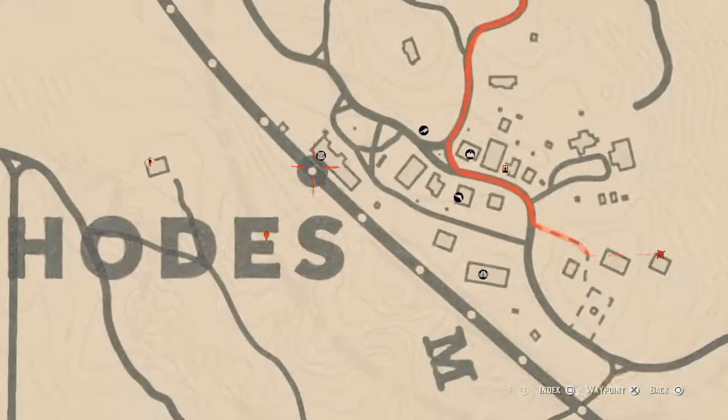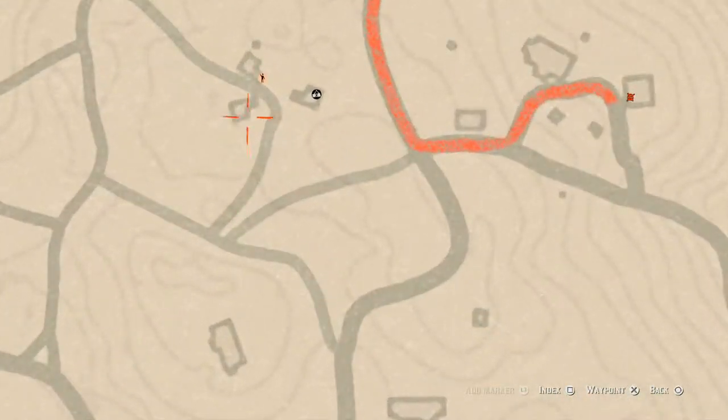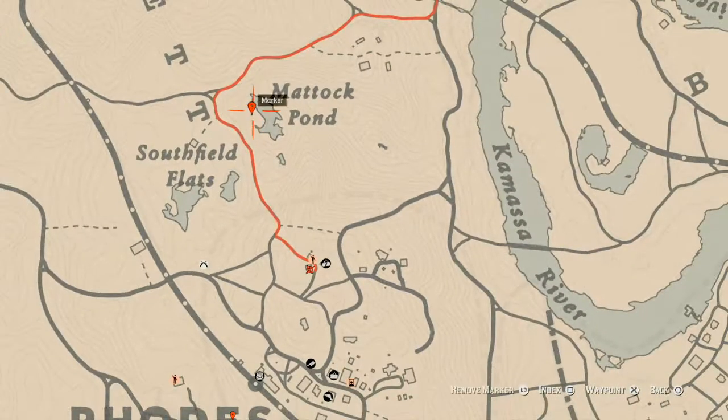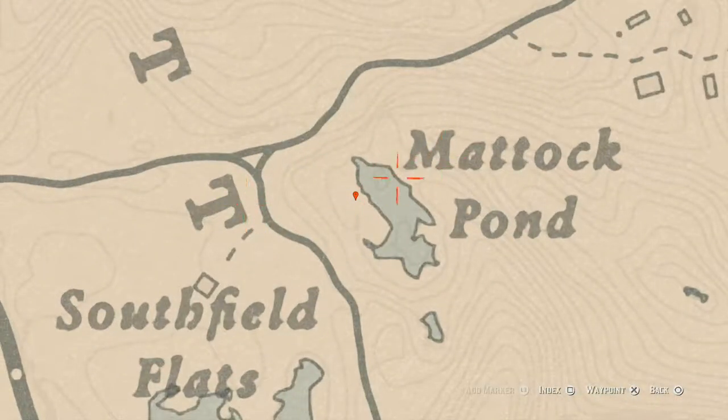Two more things before we get out of Rhodes. Up here at this house, on a bench at this location, you will get a Two of Wands tarot card. And over here next to a bucket of water you will get another tarot card — a Ten of Cups. At our last marker, at this location, you will dig up a random arrowhead. You don't need your metal detector for this one, just your shovel. Come to this location and that's what you will dig up — I can't tell you which one as it's randomized.